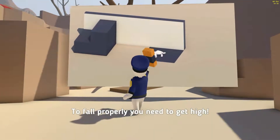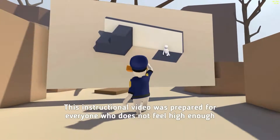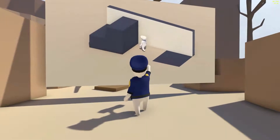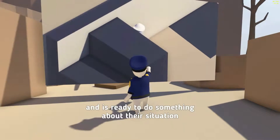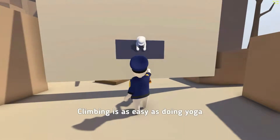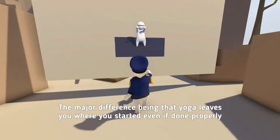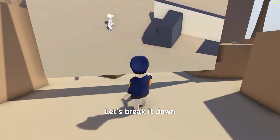Climbing to fall properly, you need to get high. This instructional video was prepared for everyone who does not feel high enough and is ready to do something about their situation. Climbing is as easy as doing yoga — the major difference being that yoga leaves you where you started, even if done properly. Let's break it down.